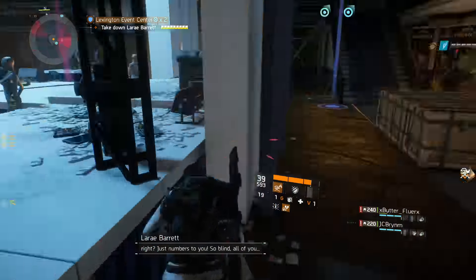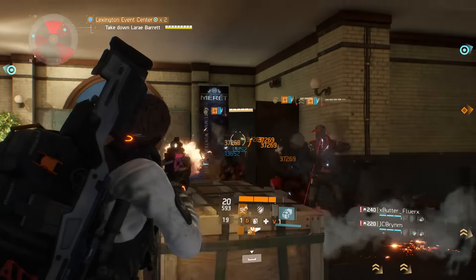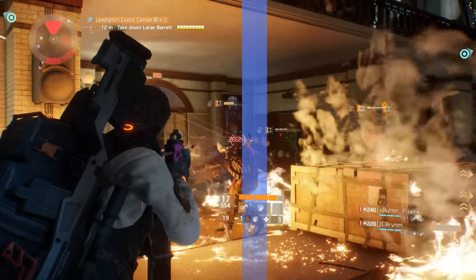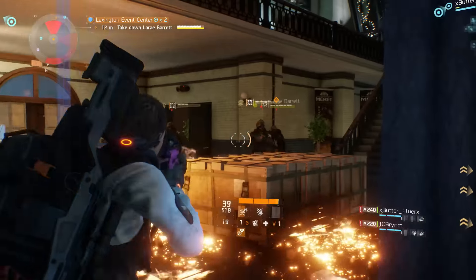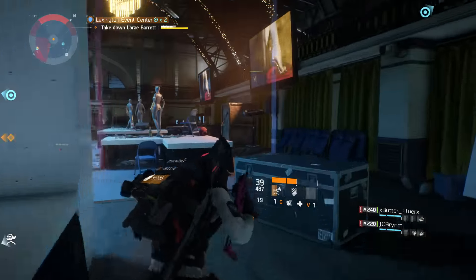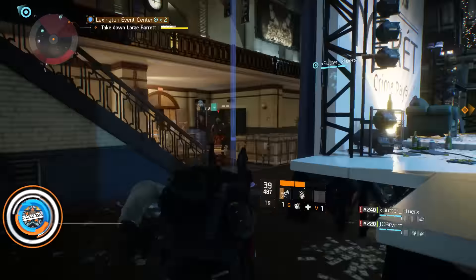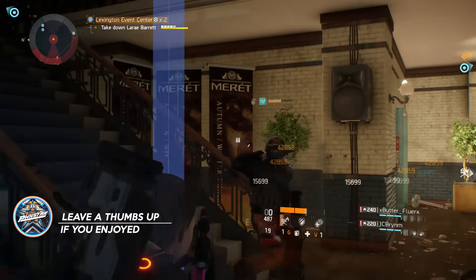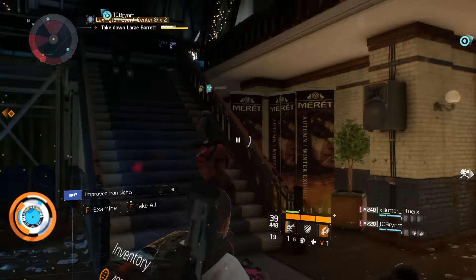Many times I throw the turret in sneaky places and they aggro on it before me and kill it before it even shoots any fire. There's also seeker mines — if you equip Air Burst, that can do it as well. Those skills are a little more useful in PvP because players take a bit of time to take down turrets, whereas NPCs just give no fucks and one-shot them.